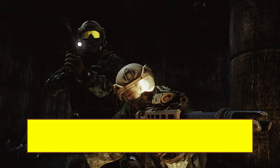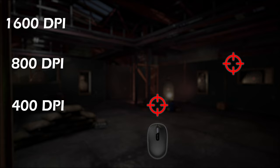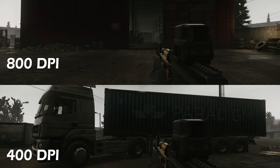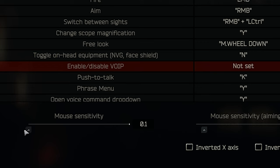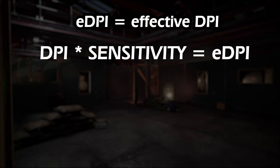First we have to talk about DPI, eDPI, and sensitivity. Dots per inch means how many pixels your cursor moves whenever you move your mouse by one inch. Basically, the higher the DPI, the faster your cursor moves or your character spins in game. The difficulty with DPI is that when we have different DPIs it's difficult to compare sensitivities. That's why we use eDPI, which stands for effective DPI — it's not perfect and varies game to game, but it allows us to compare values.